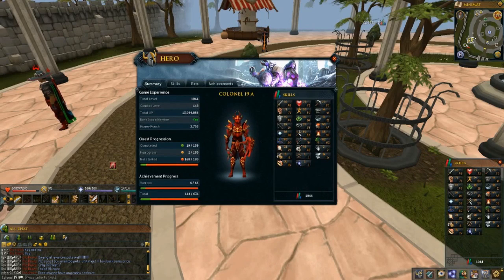So I have this one, Colonel19A, with more money. My other account, Colonel19B, has better stats. And then I have the 2007 version as well, which I played when it first came out. I haven't really got on since then.